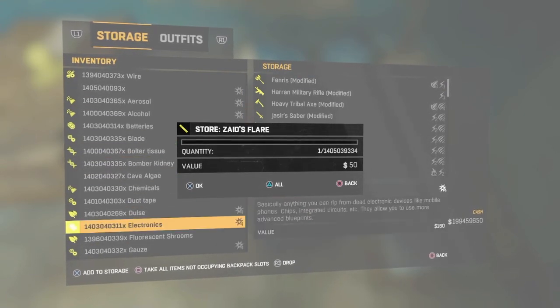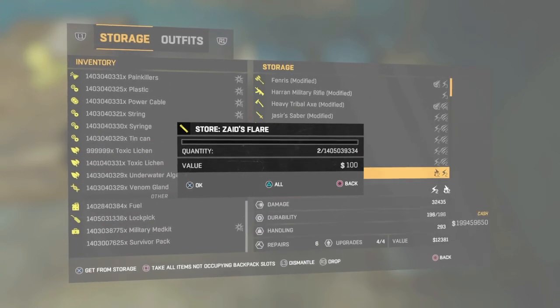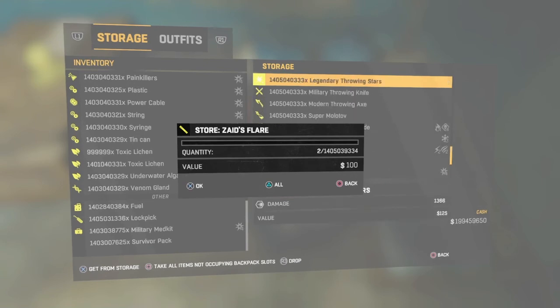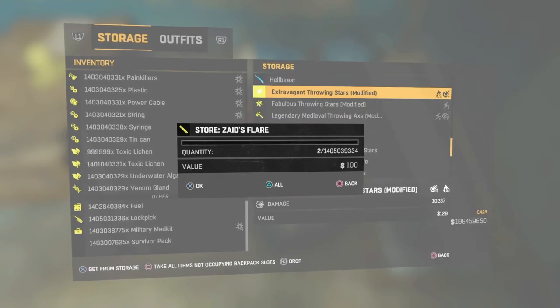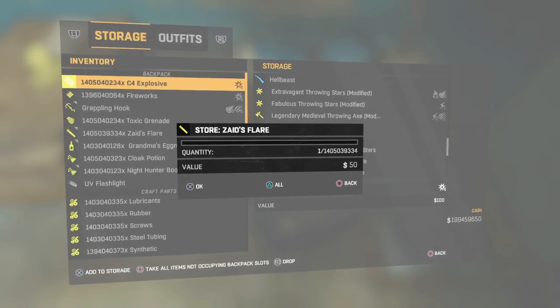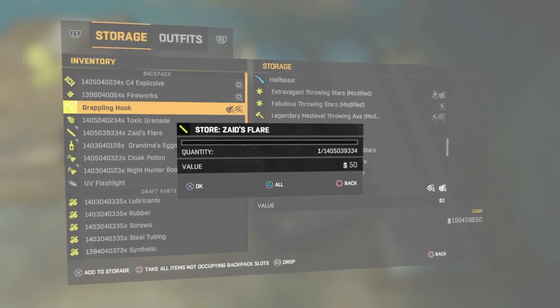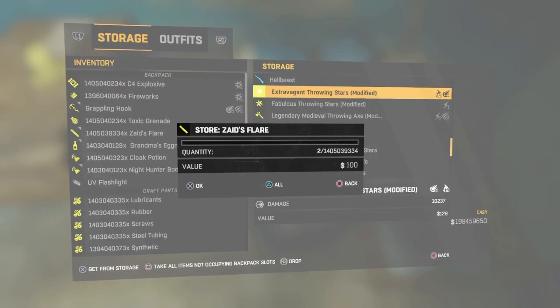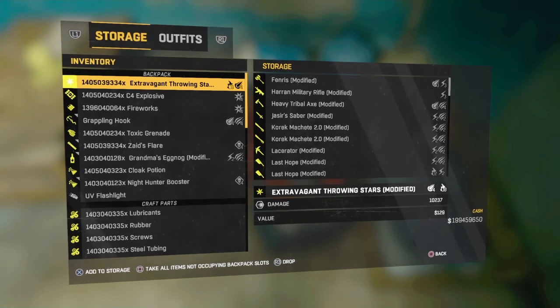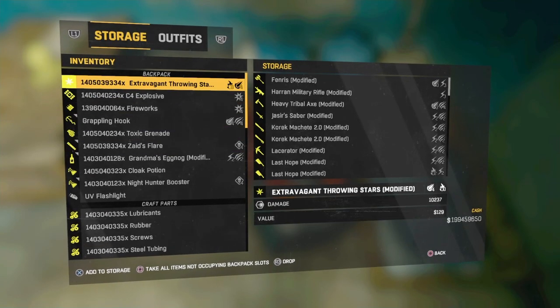You basically go to any high quantity item. For example, I want to duplicate my extra event throwing stars. Let me show you — you press triangle and there it is. That's how to do the duplication glitch — the LAN cable or the kick out method. That's all for today's video, see you guys later.